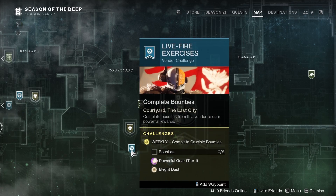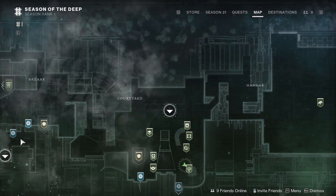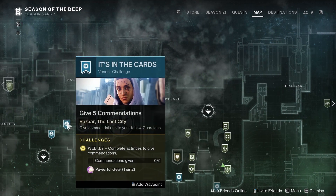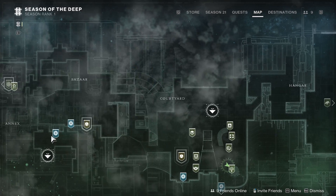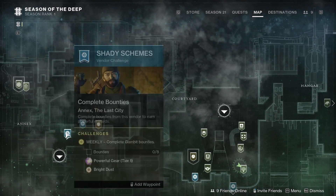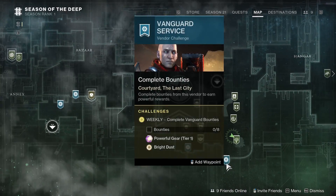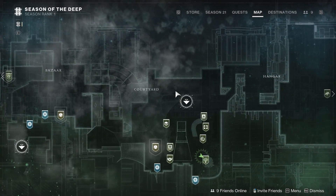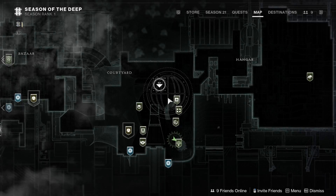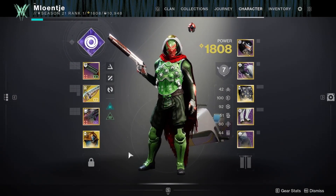What we need: commendations given — 5 for this one. And then 8 bounties done. Those are the ones we can get in the tower, and there is more of those if you're interested in looking for them.